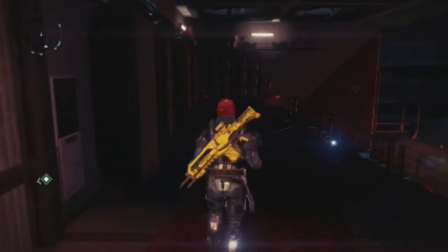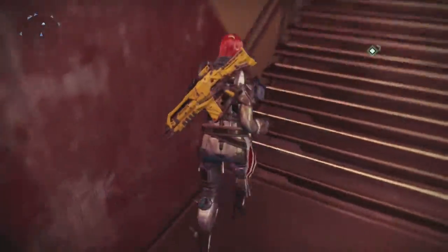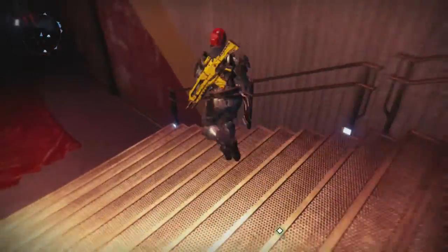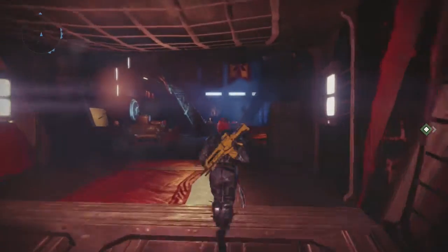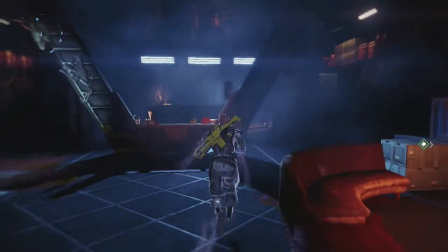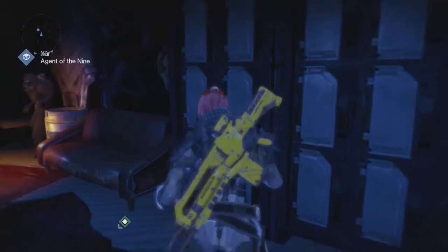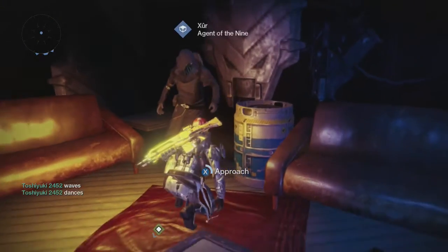I'm rocking the Peregrine Greaves at the moment — you might be able to see the shiny lights. These are the ones where shoulder charge does more damage when you're in the air. Xur this week is located to the right as you spawn into the Tower, down in the hangar and at the back of the ship.